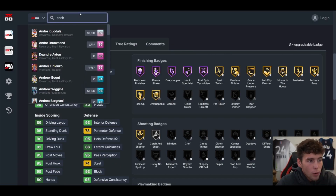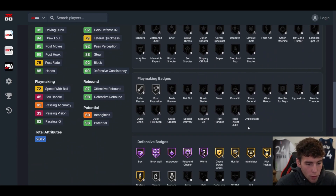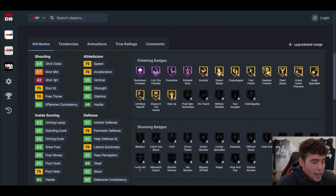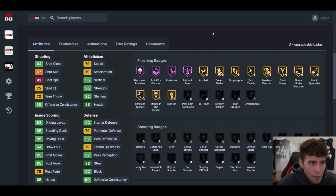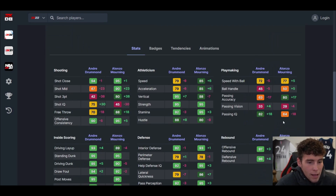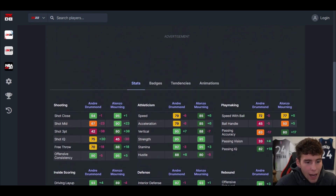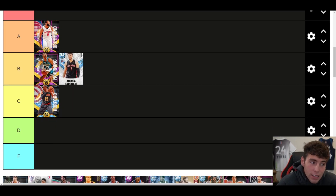Andre Drummond — our next A tier player. I don't think he's obviously S tier, but I like Andre Drummond a little bit more than Alonzo Mourning just because of his defense. His ability to defend is just a little bit better. Maybe Alonzo Mourning is B tier and Andre Drummond is A tier — I think that's where I'd lean, and the majority of people watching would agree Andre Drummond is better than Alonzo Mourning outside of shooting.